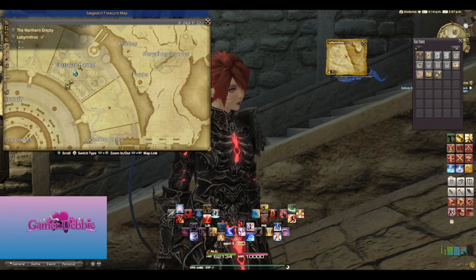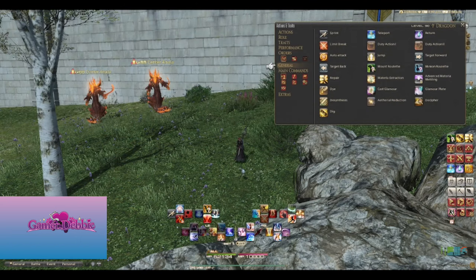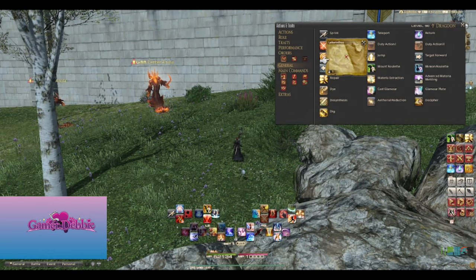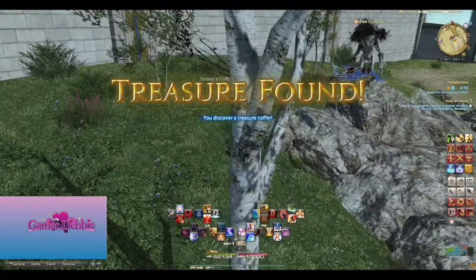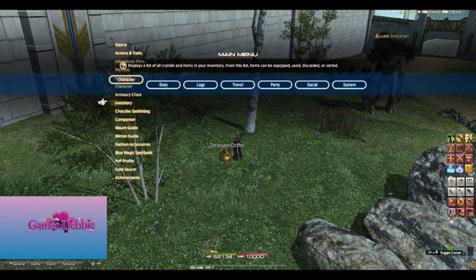You fight the monsters that are attracted to it and claim your prize — or at least that's the gist of it. The lowest level treasure map is level 40, and then there are levels increasing by 5 until level 60. There are also level 70, 80, and 90 maps. Any map in your inventory will indicate whether it is intended to be opened solo or for a full party, as well as its level.